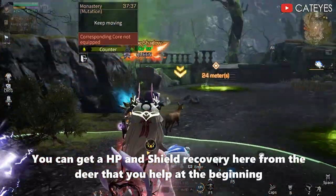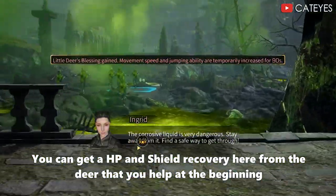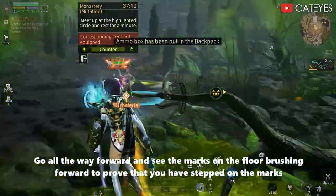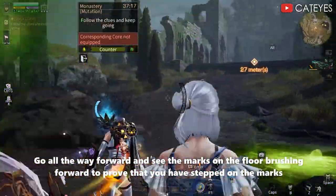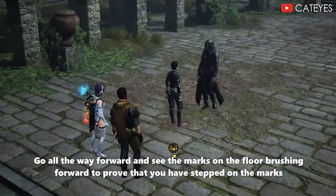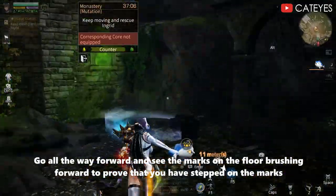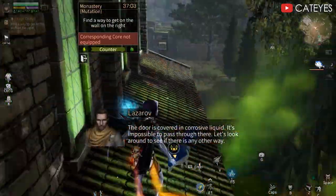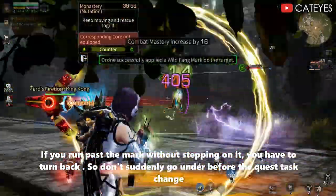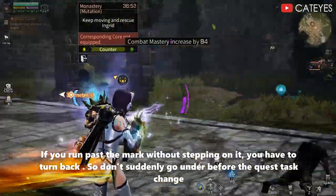You can get HP and shield recovery from the deal you had at the beginning. Go all the way forward and step on the marks on the floor to prove that you have stepped on them. If you run past a mark without stepping on it, you have to turn back. So don't rush ahead before the quest stage changes.